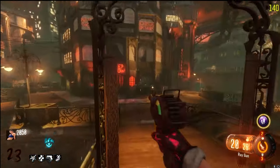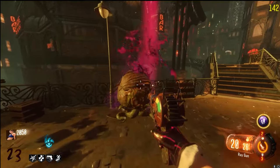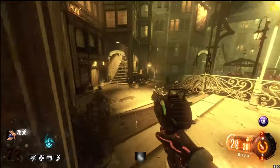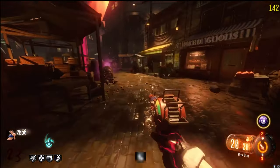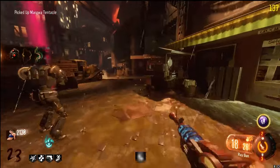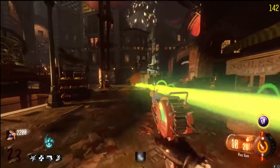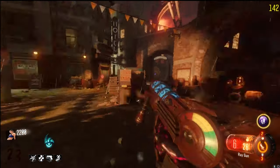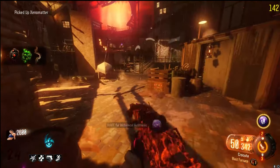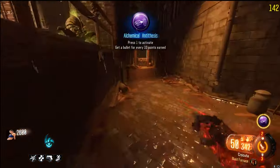While doing the whole Margwa thing, I went and Pack-a-Punched my guns. Pack-a-Punch the HVK to get Thunder Wall - that's what you want on it. Then get Blast Furnace on your Kuda, because Blast Furnace is so good at giving you full horde kills which allows you to fill your sword. Thunder Wall is more of a get-out-of-my-way tool. I also got the tentacle, which is the second part of the Apothecan Servant - the first part is the Margwa heart, which you get by killing a Margwa. The first Margwa you kill, you can pick it up.